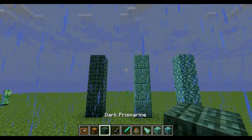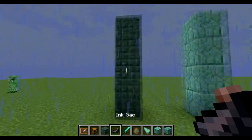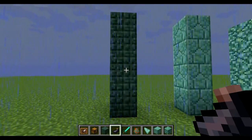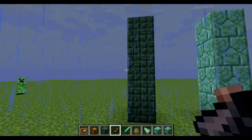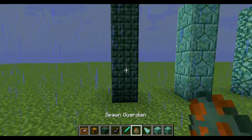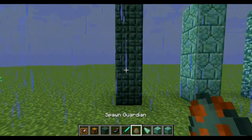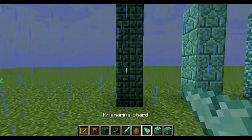Dark Prismarine is more rare than the others. It will only be in the dungeons, covering the 8 gold blocks which are the prize for beating the Guardian, which is the new mini boss in the game.